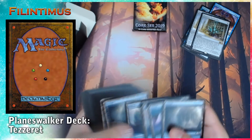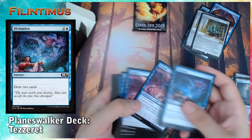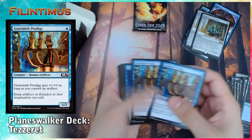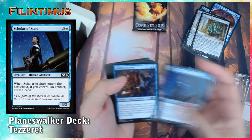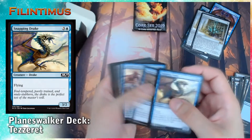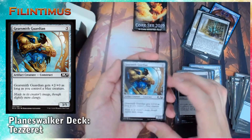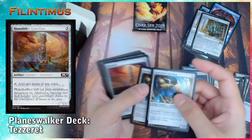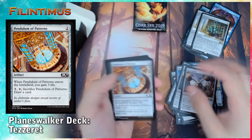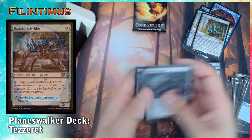Could be better. Could be much better. We have Divination, Dwindle, Frenzied, Exclusion Mage, Gearsmith Prodigy, Scholar of Stars, Skilled Animator, Snapping Drake, Uncomfortable Chill, Thud, Creeper, Gearsmith Guardian, Manolith, Meteor Golem, Skyscanner, Pendulum of Patterns, Desert Strider.